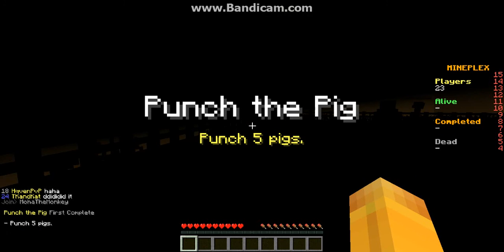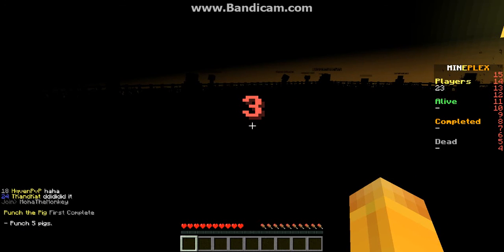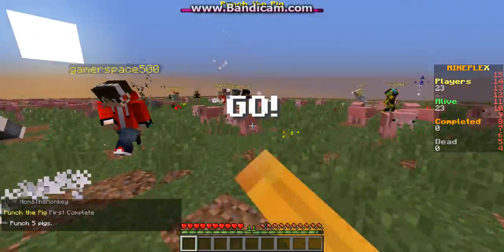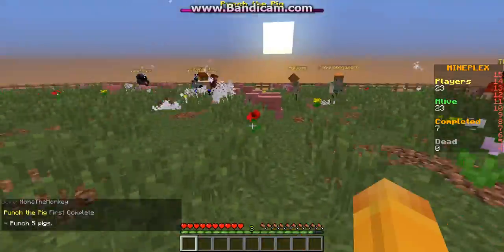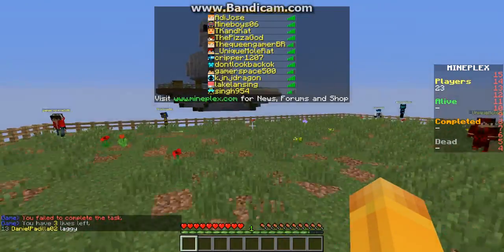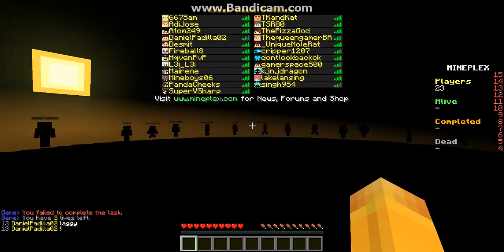So this one, just punch a pig — you need to go quickly because the pigs go fast. And we didn't get pigs near us, so we did bad. We got unlucky that time. It's a lot easier when you have a lot of pigs to kill near you.